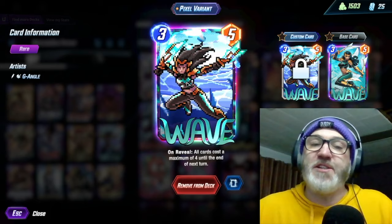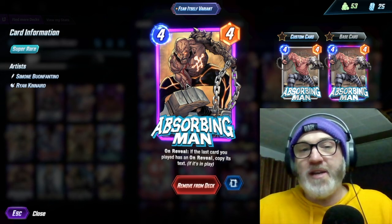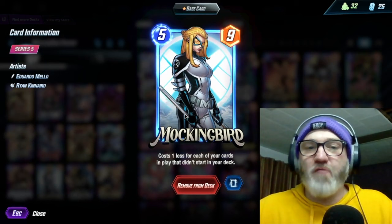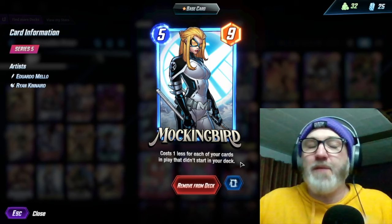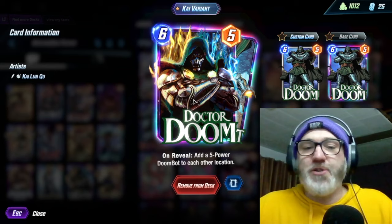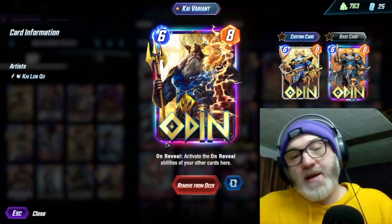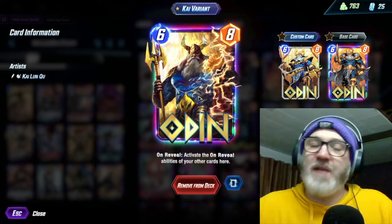We are running Absorbing Man — on reveal, if the last card you played is an on reveal, copy its text. You can do it on a number of things; I probably wouldn't pick the Squirrels, but you can do it on the Broodlings or you can do it on the Doombots. We are running Mockingbird — cost one less for each of your cards in play that didn't start in your deck. All of the cards we've talked about pretty much all have tokens, so Mockingbird should go down to like one or even zero. We are running Doctor Doom — on reveal, add five power Doombots to each other location. That's a good power dump, especially because the Doombots get hit by the Patriot buff. And then you can hit Doctor Doom with Odin — on reveal, activate the on reveal abilities of your other cards here. So then you got a whole bunch of Doombots, you pop down Patriot, and then you just get a whole lot of power out of nowhere. That's pretty much the deck.